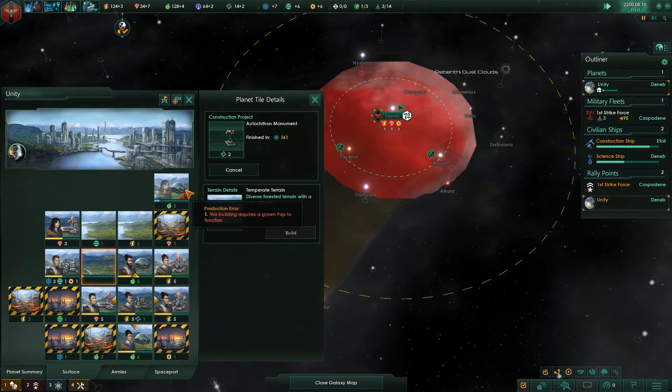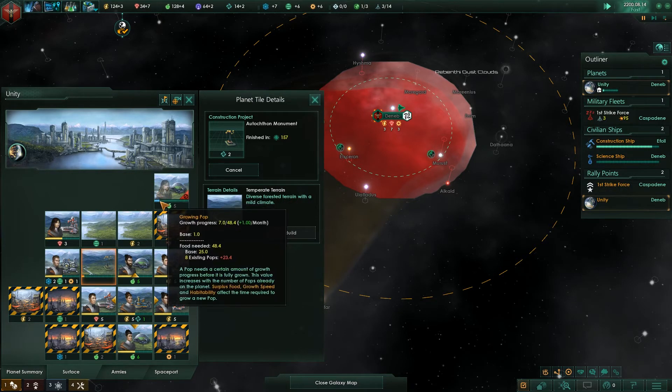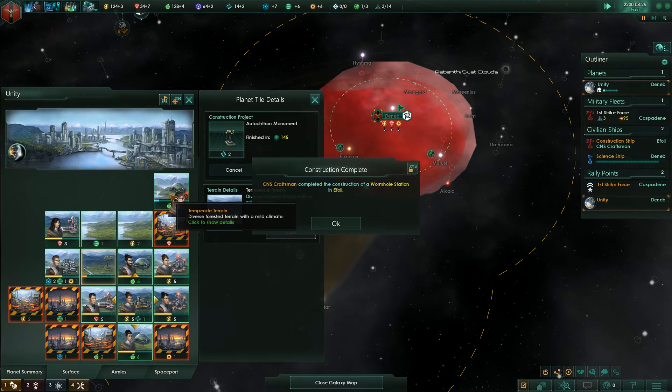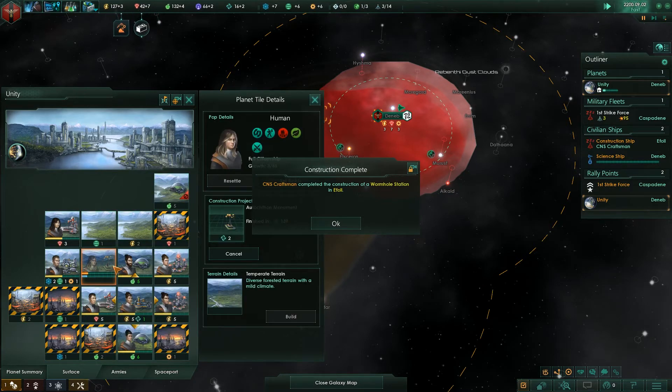Right now we have a new pop growing — as you can see it's kind of faded out here with a blue bar, that's a new pop that's growing. I'm going to click it and drag it over here — I want it to be working on that structure instead.